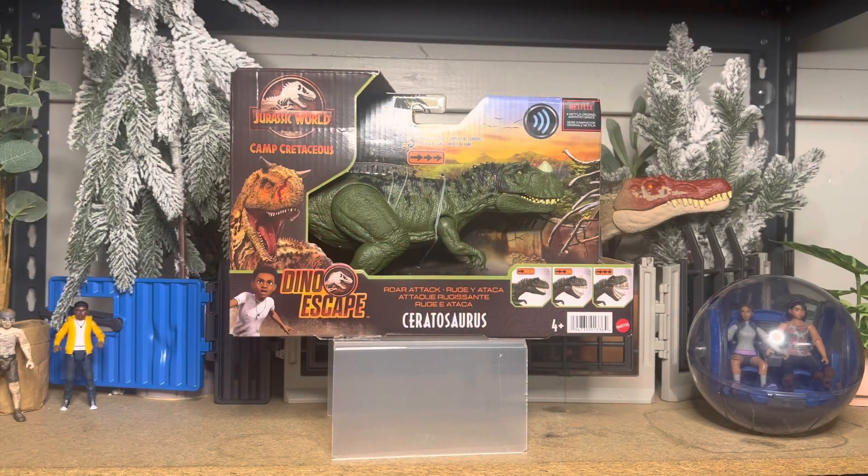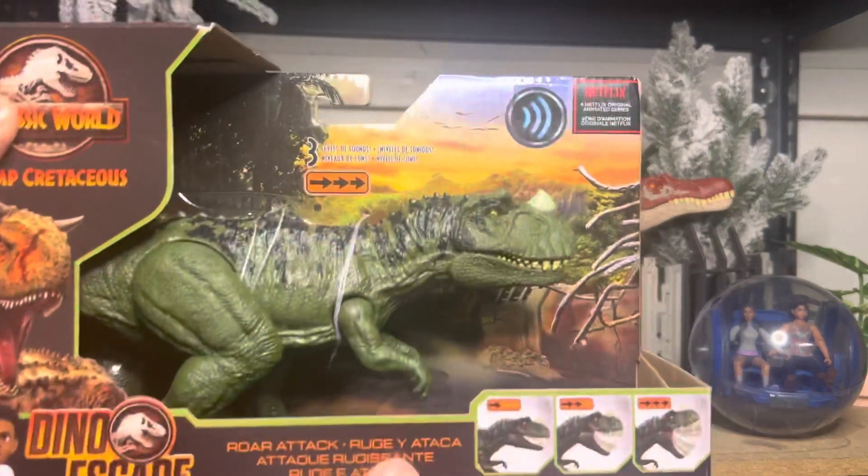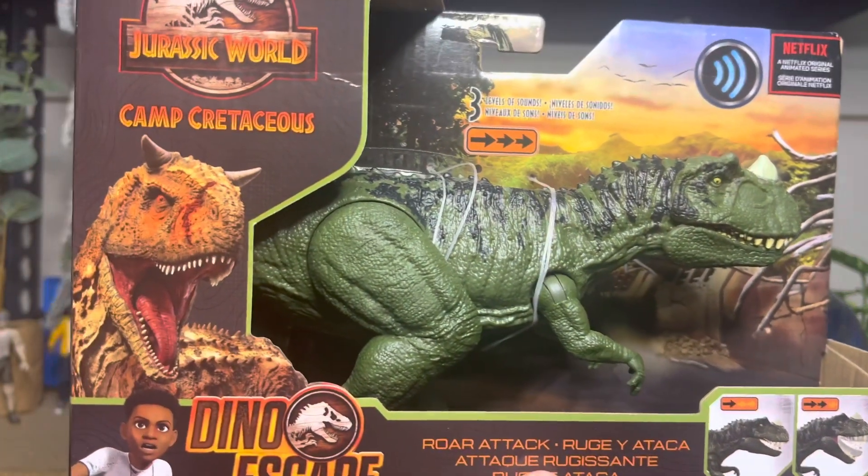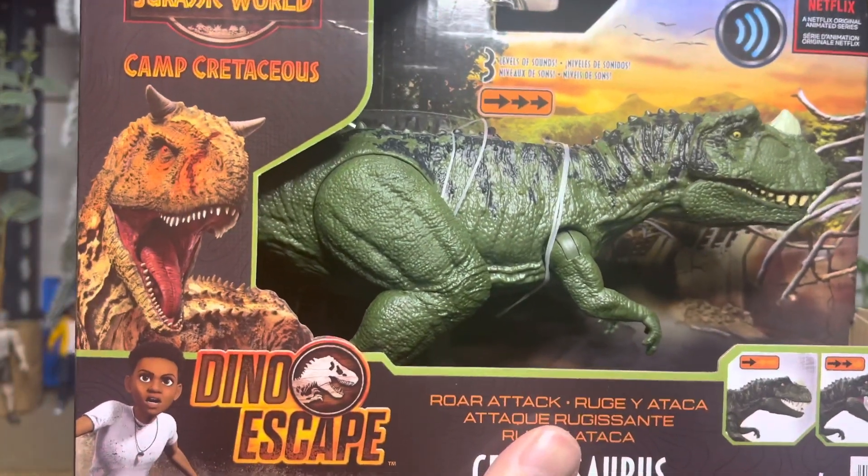Hey guys, welcome back. Today we're looking at the Jurassic World Camp Cretaceous Dino Escape Roar Attack Ceratosaurus, version number two. He's actually green and black this time — a repaint of the one we just got two waves ago. His packaging shows that Toro is on here, so that means he was actually in the show.